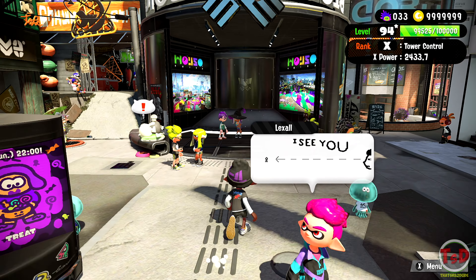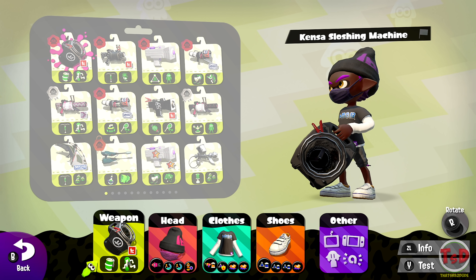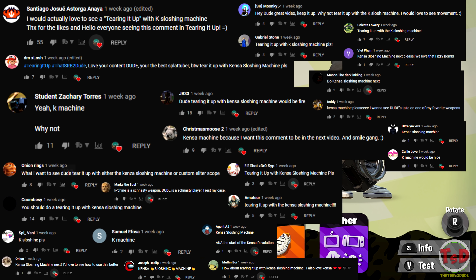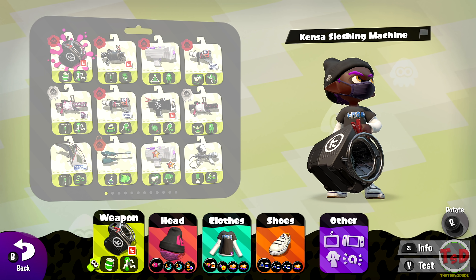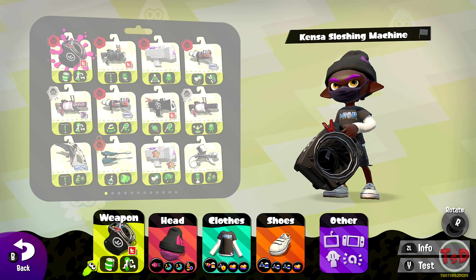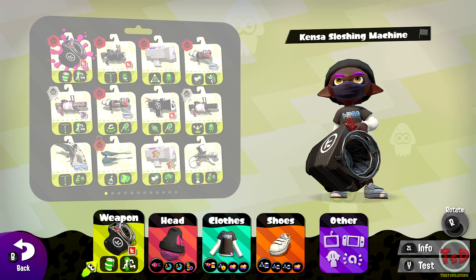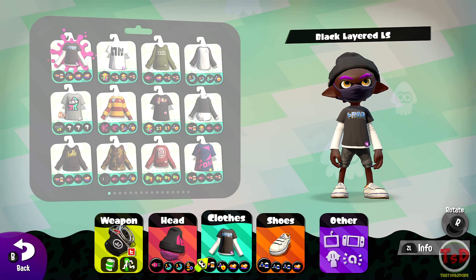Either way, let's go ahead and check what weapon we are going to use. The weapon of choice — well, you guys' choice — is the Kensa Sloshing Machine. It's the favoured sloshing machine in this game by a lot of people. Mainly because of its Fizzy Bomb, and the weapon itself is just really strong. It has quite a lot of range, and it can hit things hanging on walls and behind walls, and you can just throw Fizzy Bombs and just annoy people.